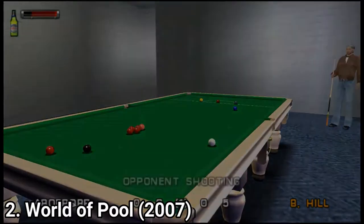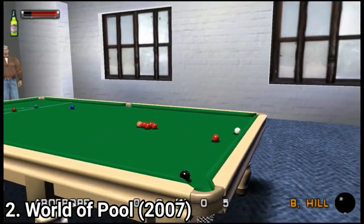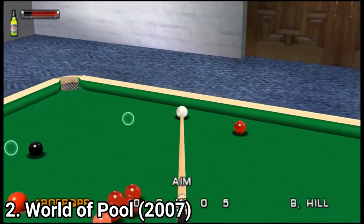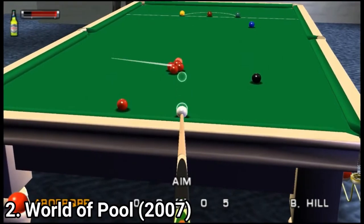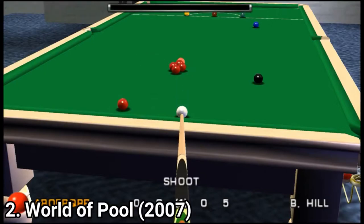But the pool itself isn't all that exciting. Just like the other game, you can control the power but you can't adjust where the cue hits the ball, so you can't adjust the English. The controls are very simplistic and often feel stiff, but even if the gameplay quality isn't all that high, it's still fun to play.